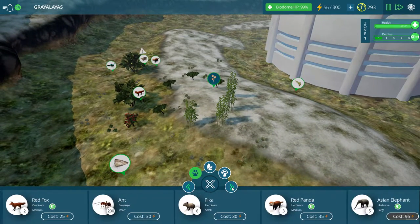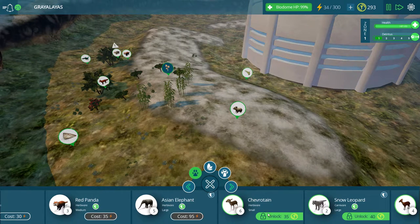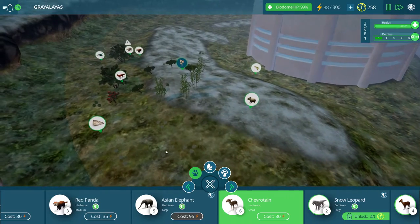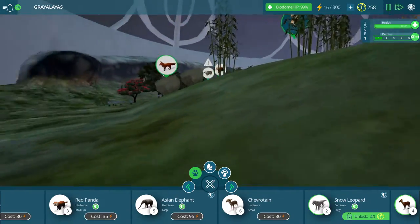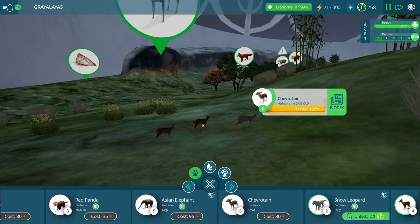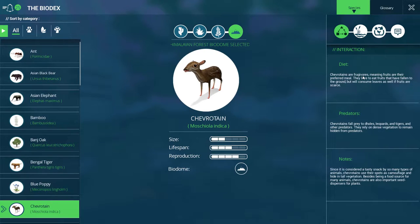We're going to need a couple of little guys here so that our Bengal tigers will have something to eat. We'll put down a quick pika. I'm not really sure what this is, but it sounds really cool — let's unlock it and put one down. It looks like a long-faced deer, sort of. Let's read about this chevertain. Chevertainss only have one offspring at a time, but are able to mate again right after giving birth. Most types of chevertain can live to be about 10 years in the wild. They haven't changed much in millions of years and are similar to many extinct ancient species of deer. Chevertainss are frugivores, meaning fruits are their preferred meal.